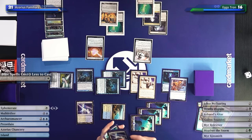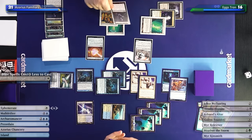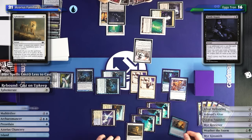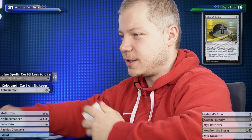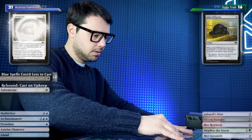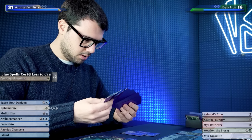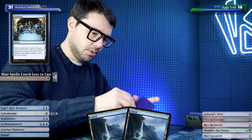Opponent still hasn't found any Tron power. Opponent taps three and plays another Deadly Dispute sacrificing the Refractor. I'll play Ephemerate on Archaeomancer, returning Prohibit, and then play Prohibit again. Then play another Wellspring and draw. The famous Ephemerate-Archaeomancer loop lets me return the Ephemerate and keep repeating. Starting with a simple Preordain.